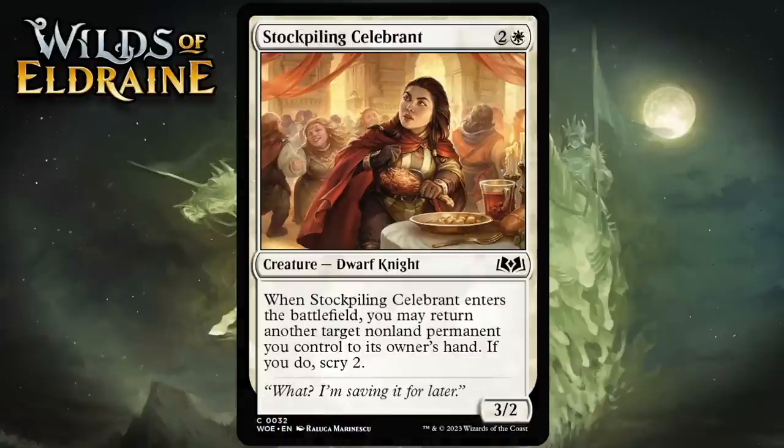Next up it's Stockpiling Celebrant, which for 2 generic and 1 white is a 3-2 Dwarf Knight at common. When it enters the battlefield, you may return another target non-land permanent you control to its owner's hand. If you do, scry 2. This can rebuy enter-the-battlefield abilities and adventures, which is cool, but when it's not doing those things you're playing a really inefficient creature. There will be many situations where you can't afford the tempo loss from bouncing something. If you're in a stable situation with something good to return, it does work, but there are too many situations where it's just a 3-mana 3-2. I think it's probably just a C-.